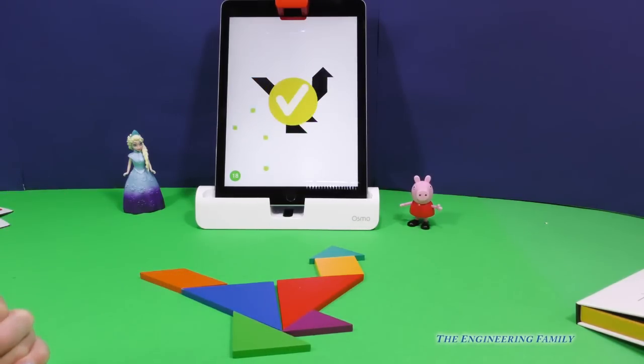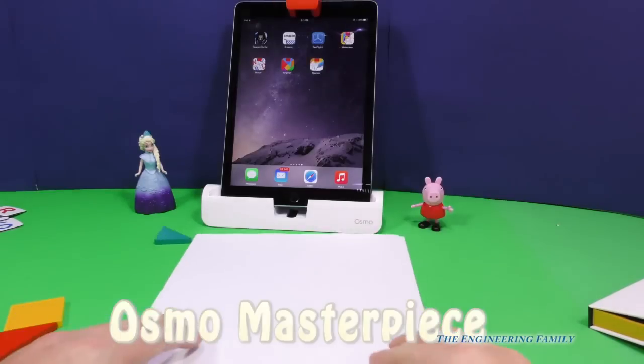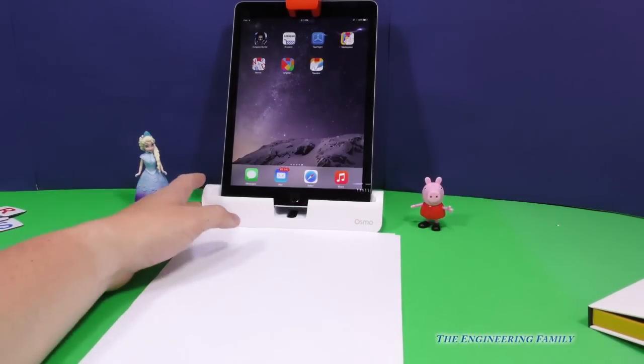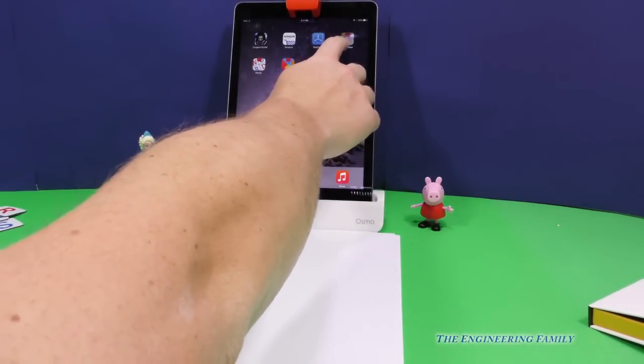Hey, you want to play another game too? Yeah. I know this one was one of your favorites. Hey, let's do the drawing game. Yeah. That's a good one. Now, this one's called Masterpiece. So we need a lot of paper, don't we? And I know how the child loves to color and make things.